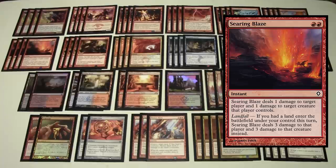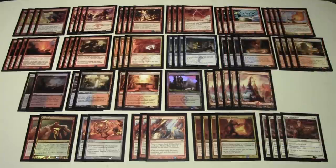Searing Blaze costs double red and deals one damage to target player and one damage to target creature they control. With landfall — if a land entered the battlefield this turn — it upgrades to three damage to the player and three damage to the creature. One thing people forget: if your opponent has a four-toughness Tarmogoyf and they're at three life, you can still Searing Blaze to deal three to the player without needing to kill the creature. It's also easy to side out against matchups like blue-white-red control where you have fewer creature targets.